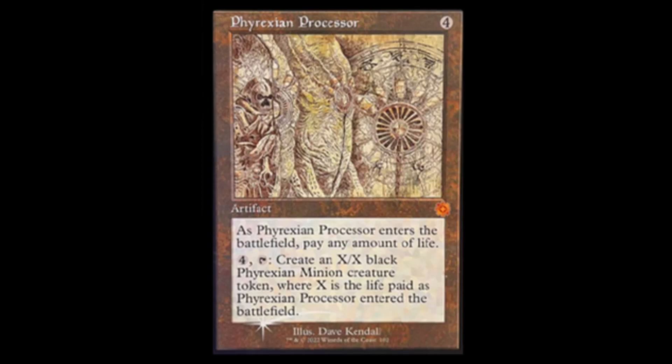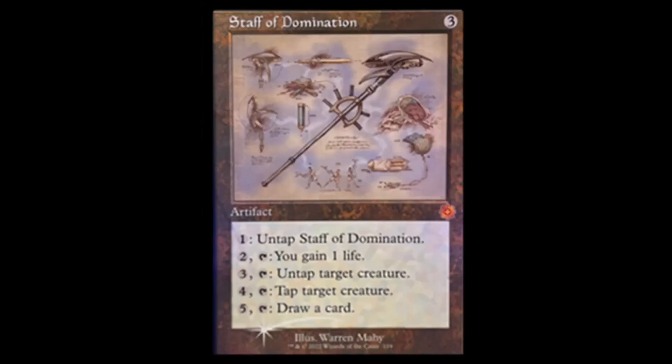Phyrexian Processor is back — for four colorless you put this into play and choose an amount of life. When you tap it you get an X/X black Phyrexian minion creature token where X is the amount of life you paid. Nothing like ramping into this on turn three or four before your opponents can touch you, paying ten life and cranking out 10/10s every turn — or you pay ten life, cast this, they disenchant it, and you're just left there. Anyway, moving on.